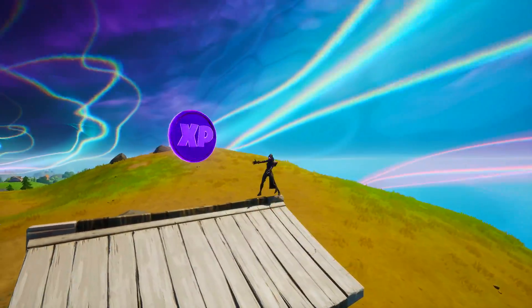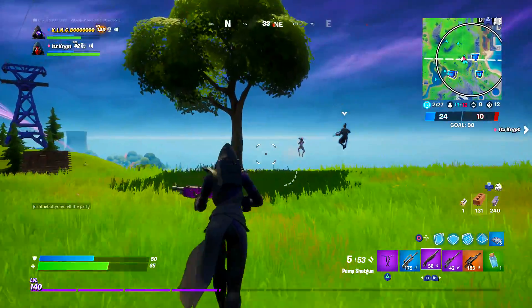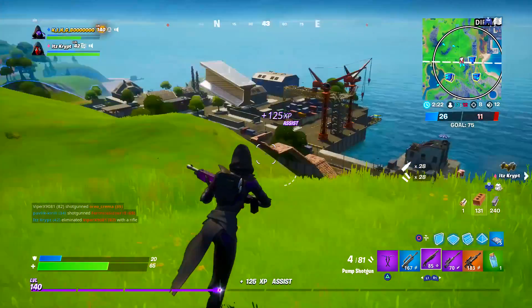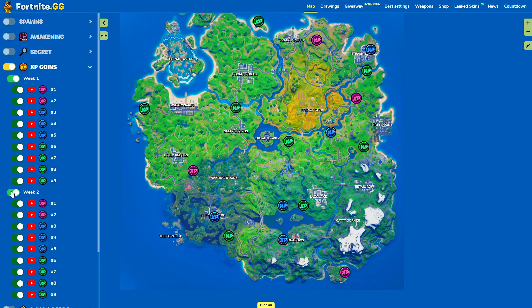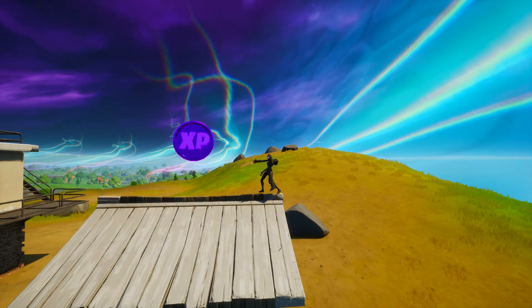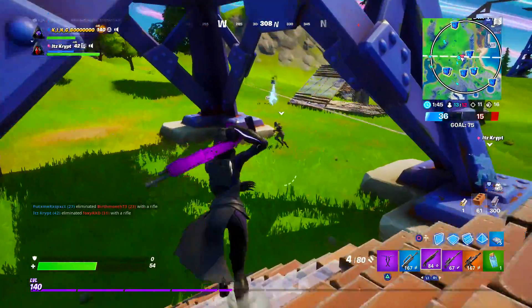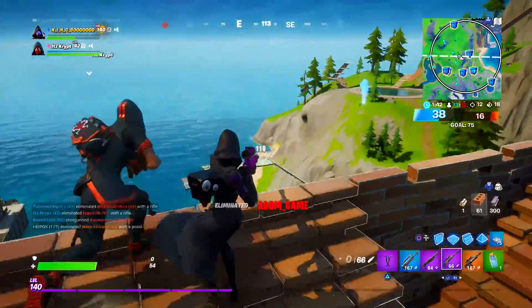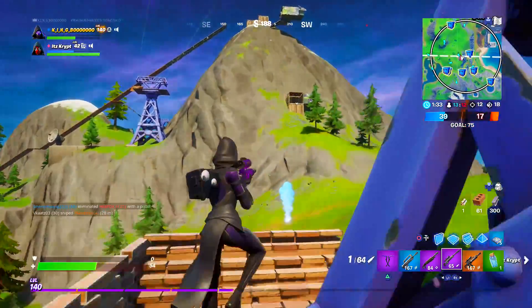Another reason Team Rumble is great for earning XP is collecting XP coins. We have a brand new set of coin locations this season, reset from Chapter 2 Season 3. You can find them pinpointed on the minimap or navigate to fortnite.gg — linked in the description — which lets you mark off coins as you collect them, so you don't visit the same location twice and waste game time. On top of the XP from collecting coins themselves, picking up certain coloured XP coins also earns additional stamps on your medal punch card, rewarding another 15,000 XP per stamp.